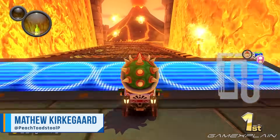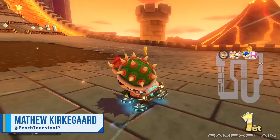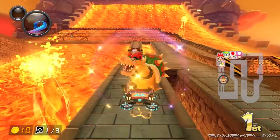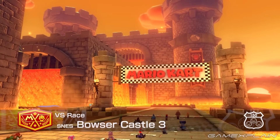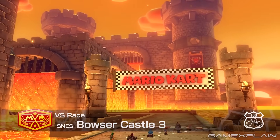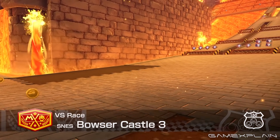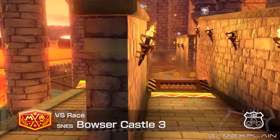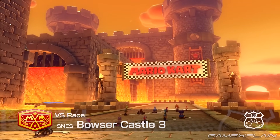The Booster Course Pass for Mario Kart 8 Deluxe was quite the success, and once again we're looking at all changes and differences made for the returning courses in Wave 6 of the DLC. The third race of the Spiny Cup is SNES Bowser Castle 3. It's a scorching stronghold with menacing towers rising from a vast lava pit, having sharp-angled pathways, crushing thwomps, controlled lava falls and timed lava geysers, steep anti-gravity ramps, and tricky paths along and atop tall walls. So how does the most recent update differ from past installments? Let's find out!